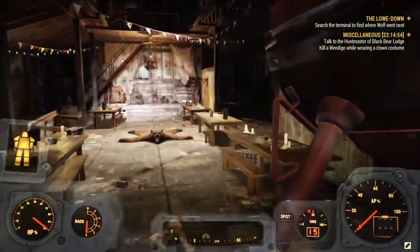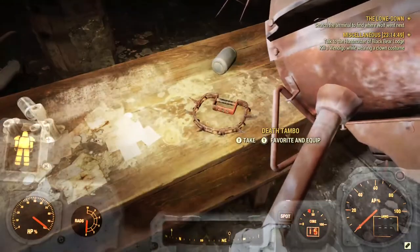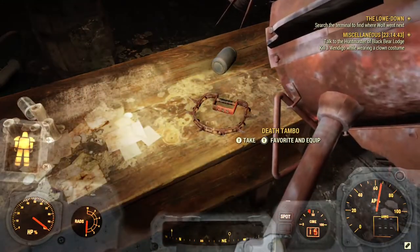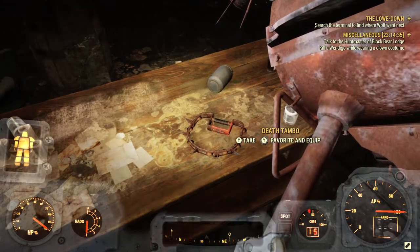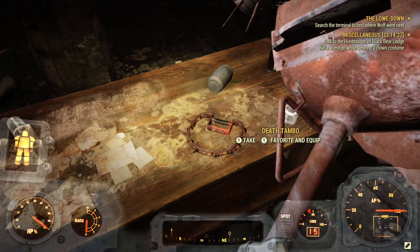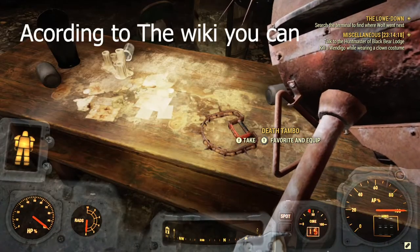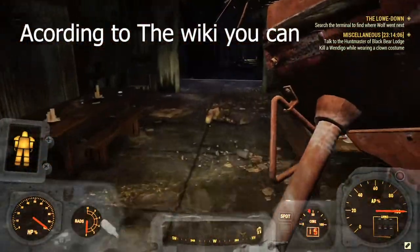Then here on this table, it could either be a Shish Kebab, a War Drum, or something else. I server hopped a few times and every time it was either this or a Shish Kebab, so I'm not sure if you can always get a physical War Drum from this spot. But that's the only spawn location for the War Drum.